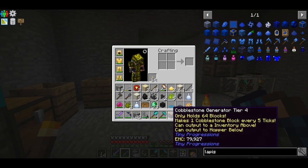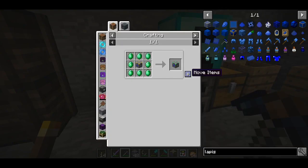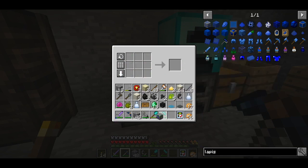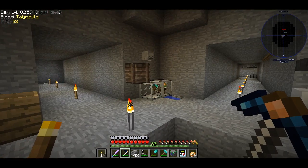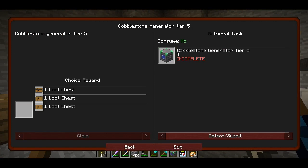Now we upgrade it again to tier five. I don't actually need tier five — I'm only doing it for the quest, since I don't even have a use for the one cobblestone generator we already have.